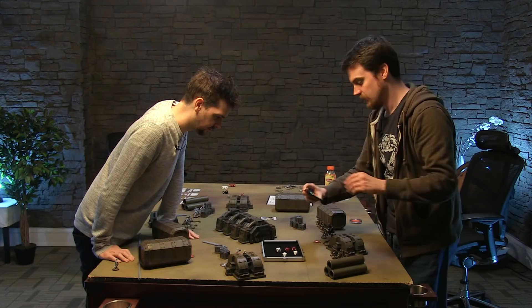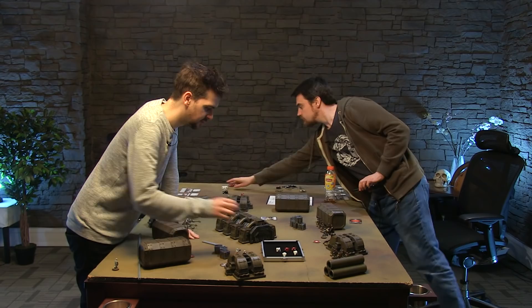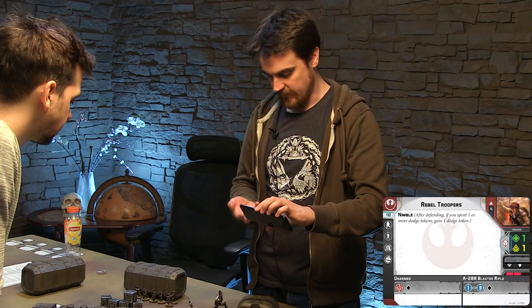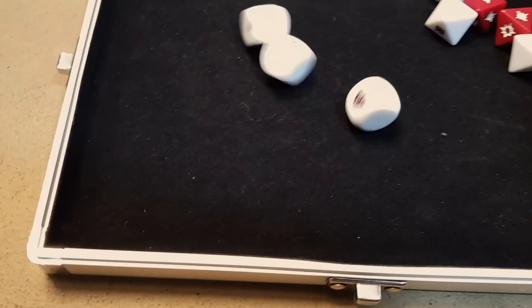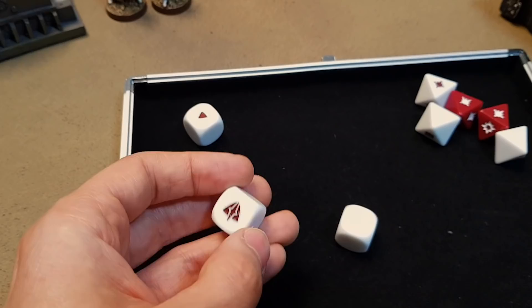Rebel troopers aren't very tough — they roll white defense dice which are not very good. Two saves and one gets killed. That's not a great set of rolls but it's okay — I got very lucky. There's only one shield on that die, I've just rolled like two sixes on three dice. You've done well Ben, pretty lucky. So that's the end of my first go — it's your go to activate.